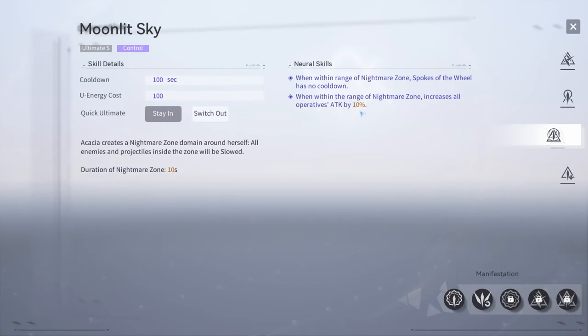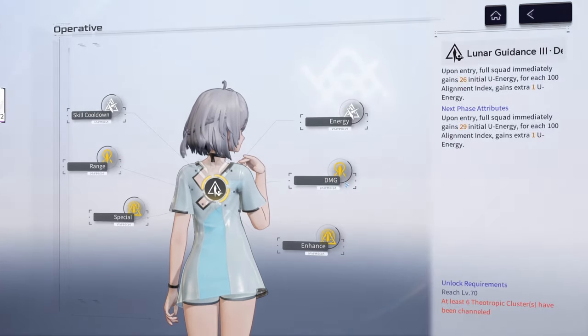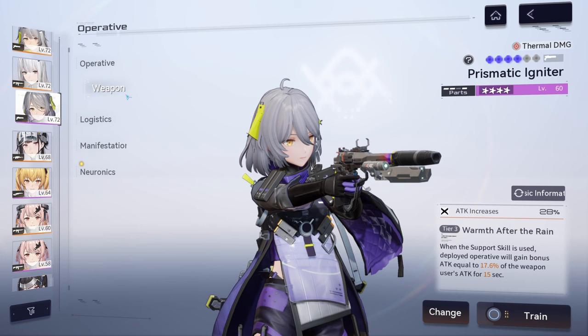Her ultimate does give a damage buff, but from my testing it's generally better to just keep using the support buff with the logistics equipped. That said, you can still use her ultimate — it applies slow which is really good, it has control on so the logistics will engage, and the more alignment index and neurotics you have leveled up, the better, because you'll give the full squad more initial energy so your damage dealer can use their signature more often.